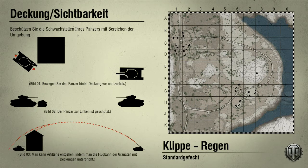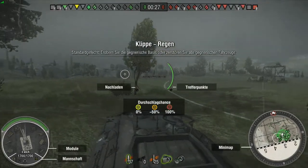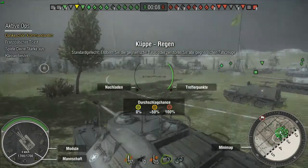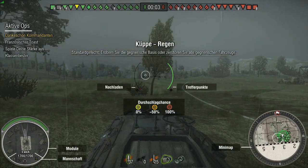Der Panzer ist ein leichtes Ziel, wenn er auf Fahrt ist – das ist klar, das ist eine Schwäche. Wenn er von einem schnellen Panzer überrascht wird, kann er keinen kleineren Panzer ordentlich wegschießen. Beim T28 ist das in den letzten Tagen schon ein paar Mal passiert: wenn man sich zu weit vorwagt und dann umfahren wird, hat man keine Chance mehr – da kann man ihn ordentlich von hinten zusammenschießen.